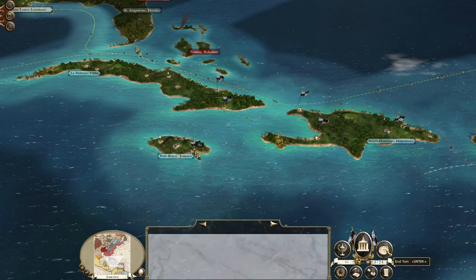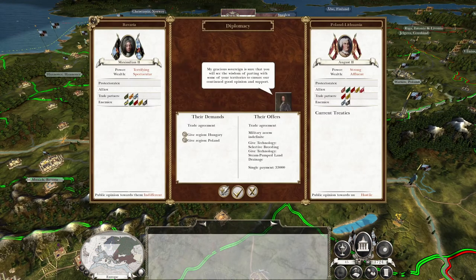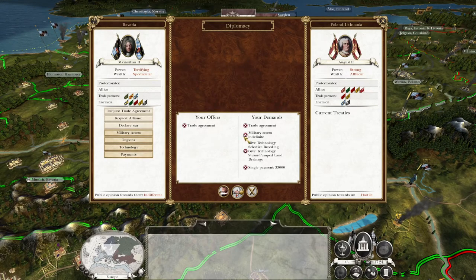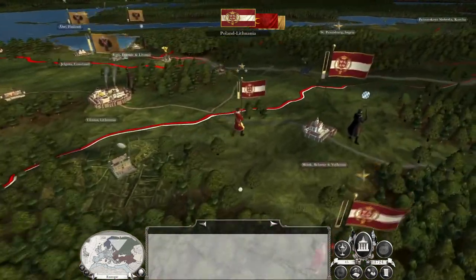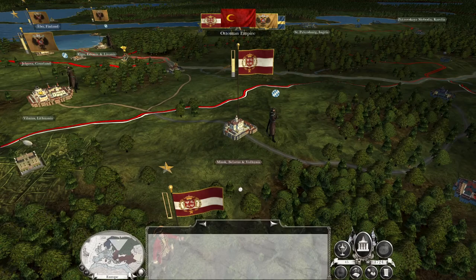Let's hit end turn. We've got some reinforcements near Vienna. They want me to give them Hungary and Poland — they'll give us a bunch of tech and 33 grand. Counter off — none of that, none of that, just trade. I don't need your money; you need territory more than I need your cash, so I am not going to give it up.